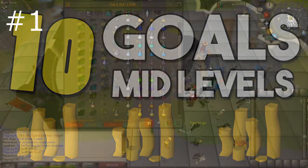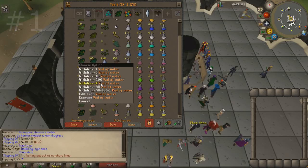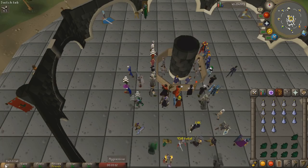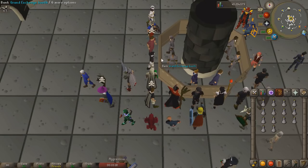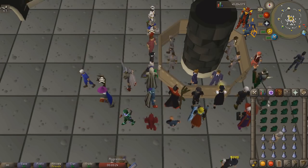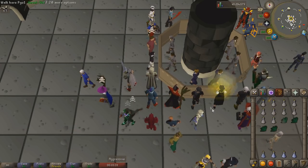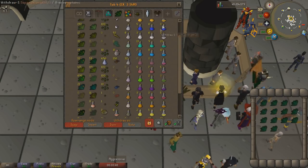Coming in at number one is achieving level 60 Herblore. The best way to make money with Herblore is by creating unfinished potions. At lower levels there are good potions to make as well, but setting yourself a goal of around 60 Herblore will allow you to unlock most of the profitable potions. Some of the most profitable are the Cadantine Potion, the Avanto Potion, the Ranarr Potion, and some of the higher level herbs provide good money as well. Level 60 is a fairly good level to reach for this method.